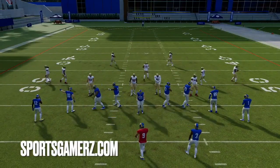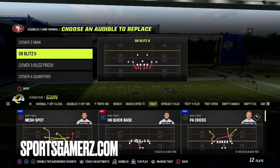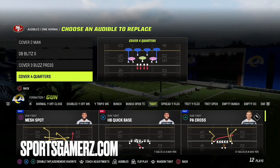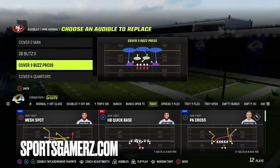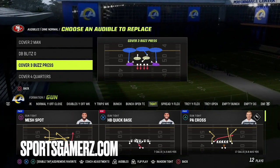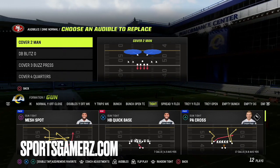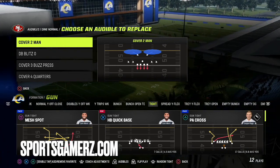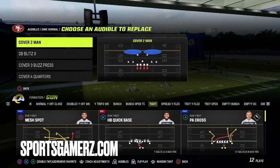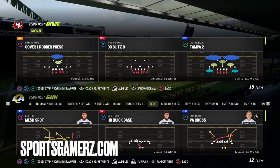One thing about this — you're going to have to make sure that when you're running this, you set the plays you want to run as your audibles. For me I've got cover two man, DB blitz zero, cover three buzz press, and cover four quarters. I like running match defenses here. I prefer quarters over palms right now. If I'm going to run cover three, I like cover threes with the safety in the hook zone. I also like running my cover zero blitzes, and cover two man if I want to play a more cover-style man with some different shading. Any plays you want in your audibles, you can go ahead and change those around as you wish.